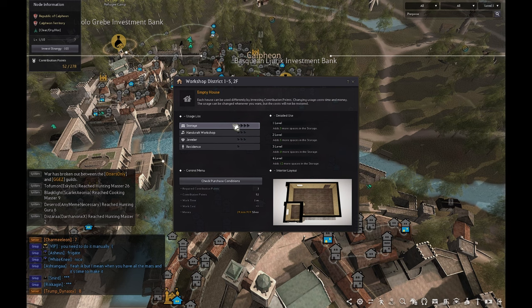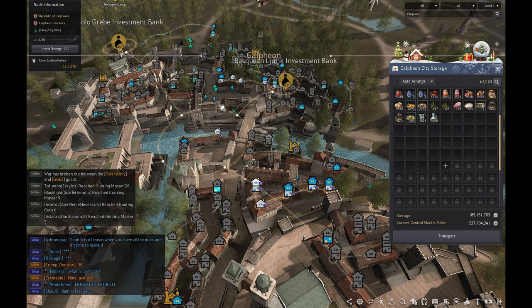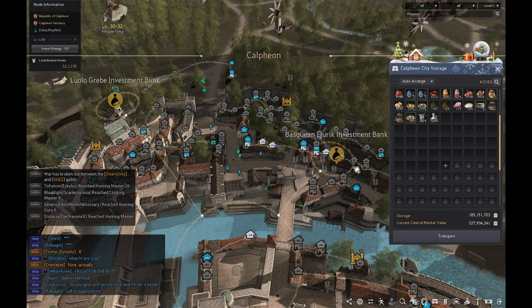Once you unlock a building, you can hit the level up button — it will cost some silver — and you can level it up to level two, three, four, and they go all the way up to level five. So if you're wanting more storage in your city, this is definitely the way to go.